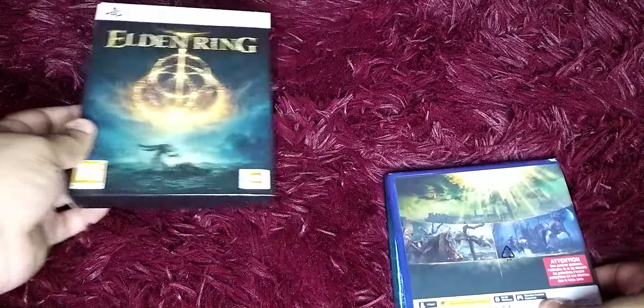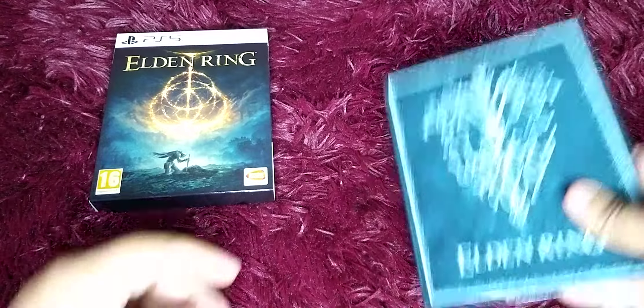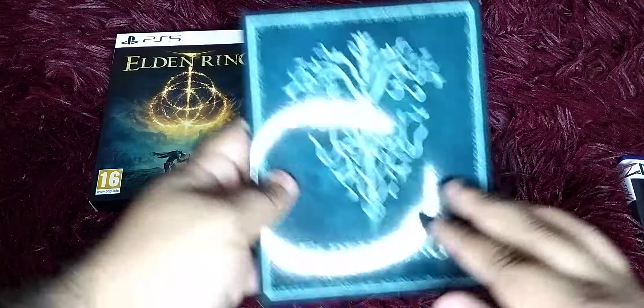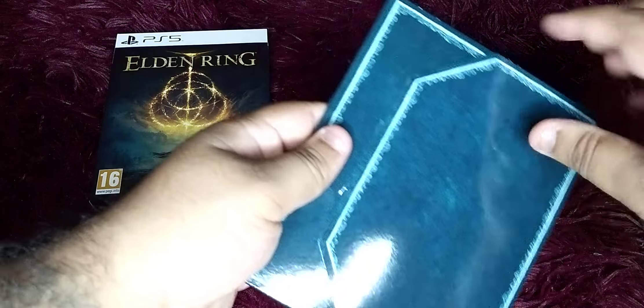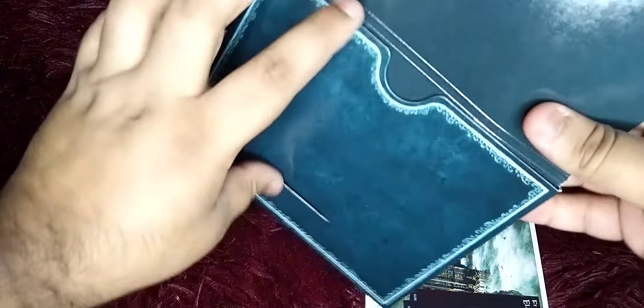That's just the normal box. Now this is a little pouch — this should have our little pre-order contents in it, so we'll take everything out and make sure nothing else is in there.